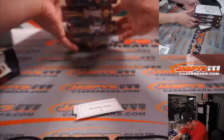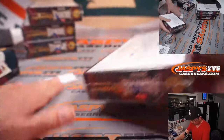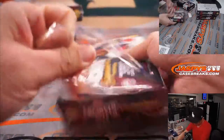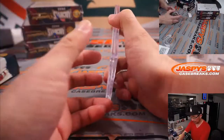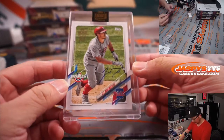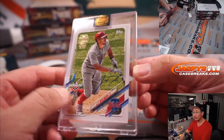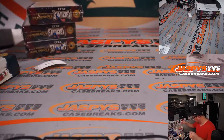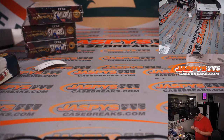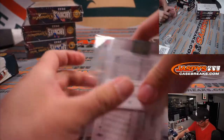Next up is Nick, box four. And we've got a Phillies card — JT Realmuto, 14 out of 33. Nice. Great backstop for the Fightin' Phils. Thanks, Nick.